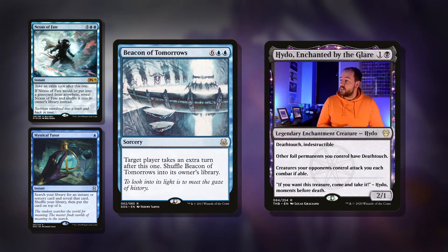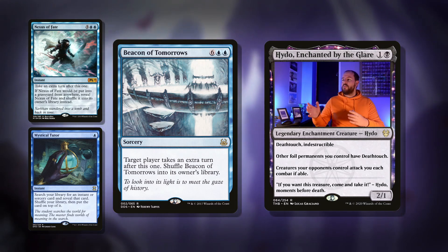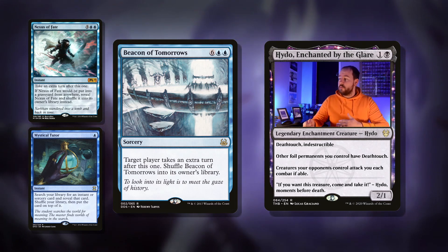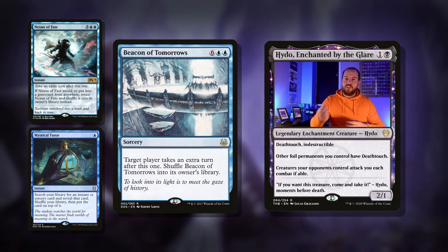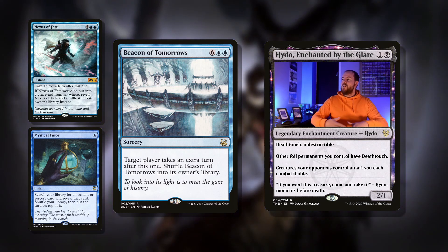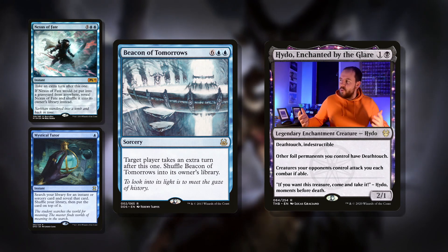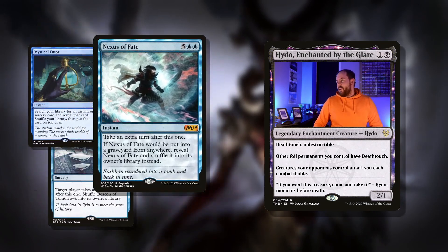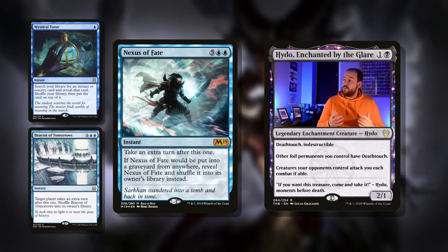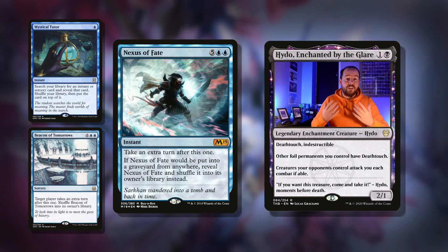You can't cast it on your opponent's turns — I misread it at first, very depressed about the whole thing. But if it's your turns, let's have more turns. Beacon of Tomorrows is a great way of doing that: eight mana for a sorcery, target player takes an extra turn after this one, then shuffle it into its owner's library. So with Mystical Tutor and Isochron Scepter, you tap the Scepter, put Beacon of Tomorrows on top of your library, go to your next turn, draw that card, cast the extra turn, then use Isochron Scepter to put Beacon of Tomorrows back on top — and you've got infinite turns. Nexus of Fate is a very similar card: seven mana for an instant, take an extra turn after this one. If it would be put into your graveyard from anywhere, reveal Nexus of Fate and shuffle it into its owner's library. So you can just keep fishing this out and keep taking extra turns.